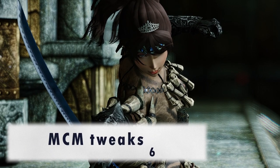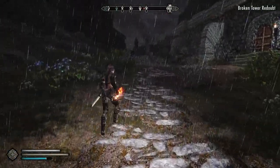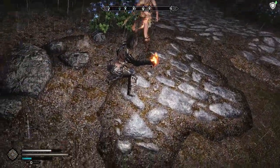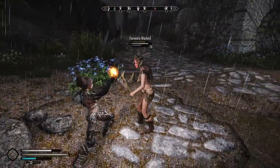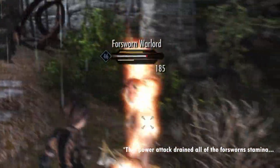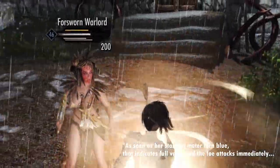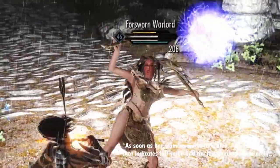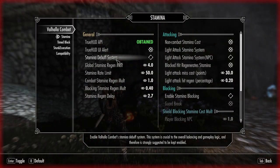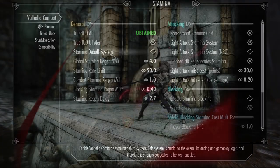Valhalla Combat also comes with tweaks that you can do in-game from the MCM menu, and I'll go through my recommended tweaks. From my perspective as a player, this mod is still a work in progress. The stamina debuff system will make it so that when NPCs run out of stamina, they will merely stand still and stare at you. I recommend turning off the stamina debuff until this is addressed. If this only applies to me, please tell me in the comments.